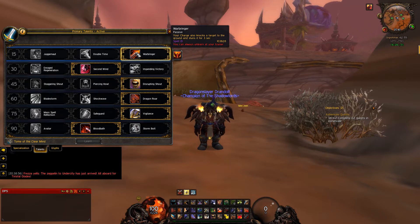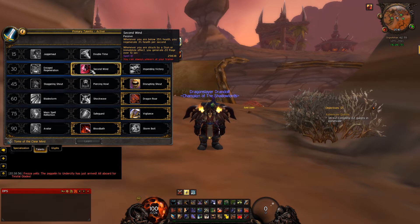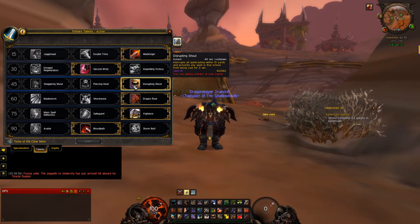It stuns your targets so it's easier for you to get cleave and all the DoT effects. I use Second Wind for survivability when I get really low on health. Disrupting Shout gets all my mobs in one place if they're casting — it's annoying that I don't have that awesome Death Grip from the Death Knight. When you interrupt their spellcasting, you also prevent them from casting any spell of that school for 4 seconds, so they will run to you automatically — really good for you as a tank.